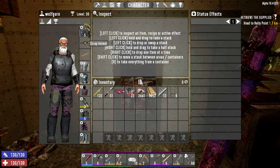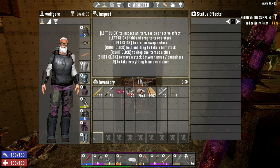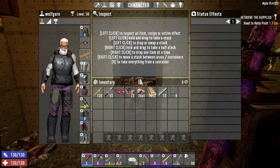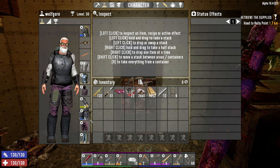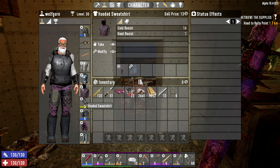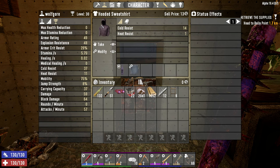We are rocking three pieces of scrap armor and two pieces of level one steel. We have both of the goggles that we want, our cigar, and pretty much all of our preferred clothing except for this hoodie — I'd like to replace that with a BDU top. There are our extended character stats if you want to pause and look at those more closely.